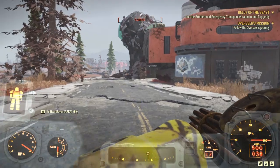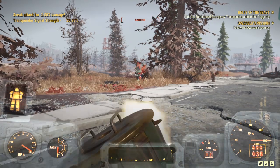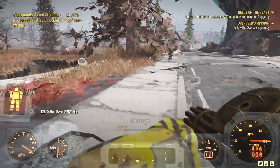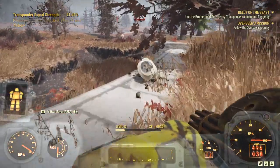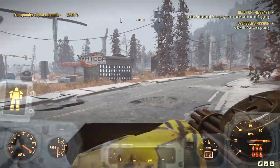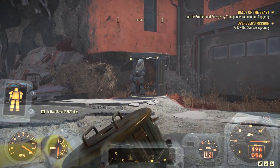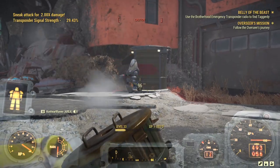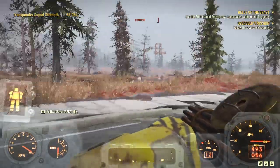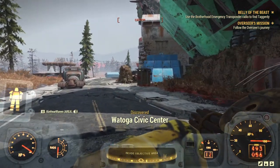As we head deeper into Watoga, there are already going to be some Protectrons and the like around. Beware these spawn pods — they will just pop out of there, you'll hear it wind up first. Not to mention there are super mutants about. Now eventually, after a certain mission is completed, you are considered the mayor of Watoga and these things leave you alone because you're a civil servant. I'm not kidding — welcome to Fallout.